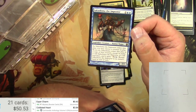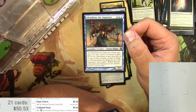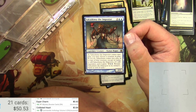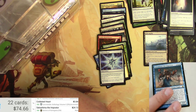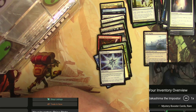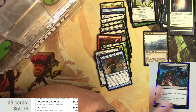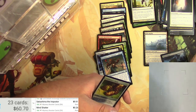Sakashima is four mana for a legendary Human Rogue — it's a 3/1. As Sakashima comes into play, you may choose a creature in play; if you do, Sakashima comes into play as a copy of that creature, except its name is still Sakashima, it's still legendary, and it gains: pay four, return Sakashima the Impostor to its owner's hand at end of turn. The original one is worth quite a bit — $24 bucks — but the Mystery Booster version is a little less than half of that. Still a pretty good pull: $9.91. Mind Shatter — probably quite a bit less. 35 cents for the original, and the Mystery Booster version, shockingly, is less.